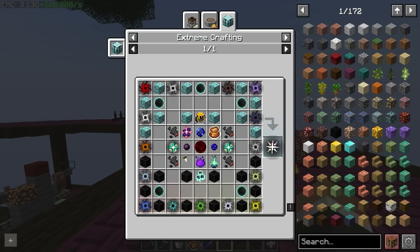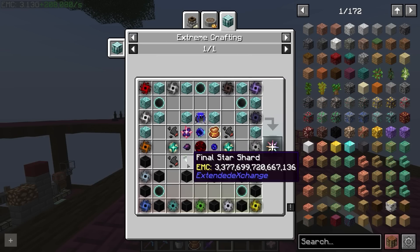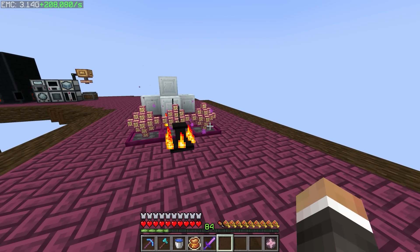In order to craft the infinity ingot, we need four infinity catalysts, and to get four infinity catalysts we need all of these items. Some of them are quite expensive — for example, this item here requires 15,000 blocks of iron, and we have to do that four times. And then we have items like the Final Star Shard, which requires three quadrillion, 377 trillion, 699 billion, 720 million, 667,136 EMC — and we need four of those. So we're going to have to up our EMC production game quite a bit.